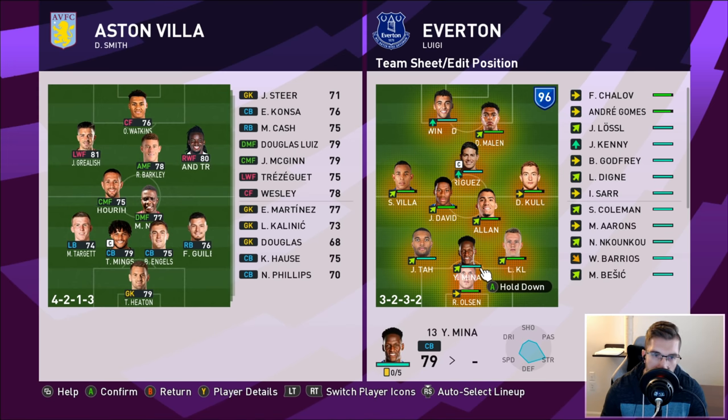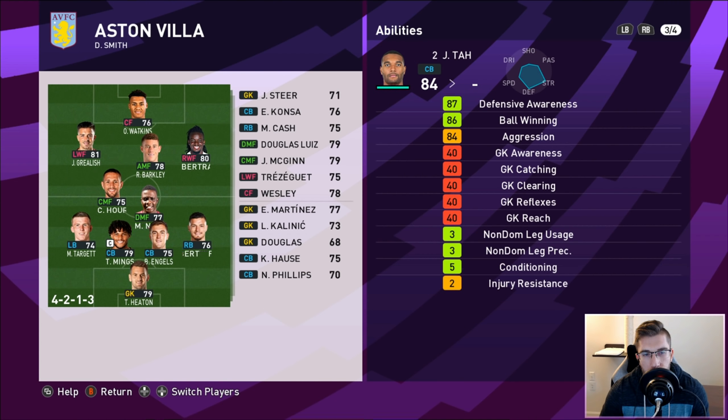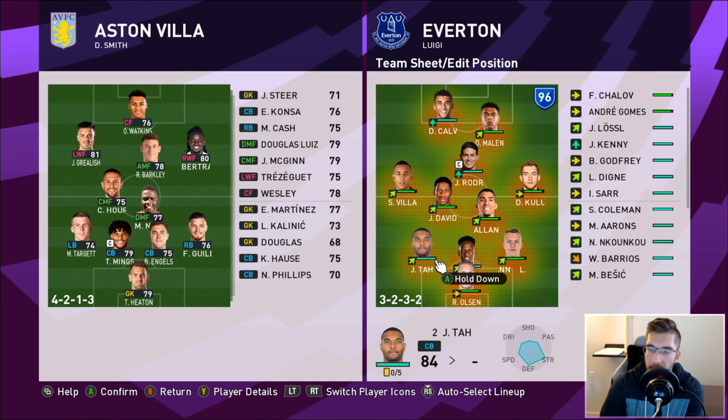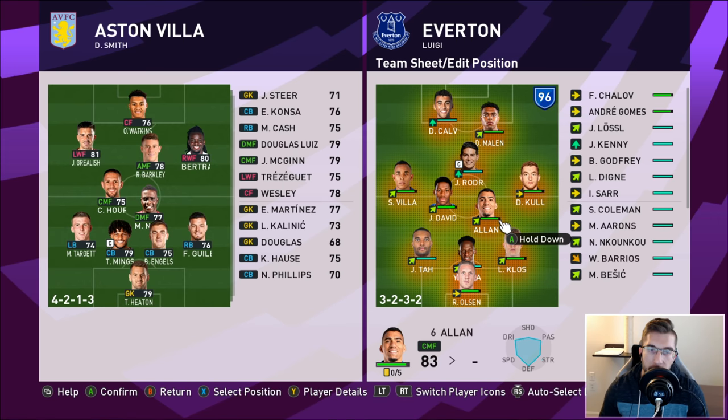We're going to have Mina as the middle man, Tah on the left - his non-dominant foot is a 3 - and Klosterman on the right with a 2. This is a very tall, rock solid, strong, powerful back line. If there are any corners, all three of those players are going up for it, and you'd expect us to do something. I like the look of that back line.